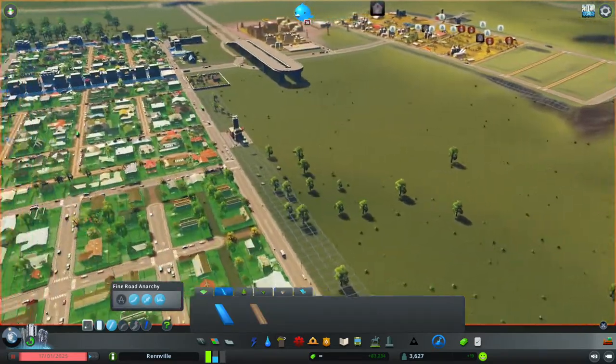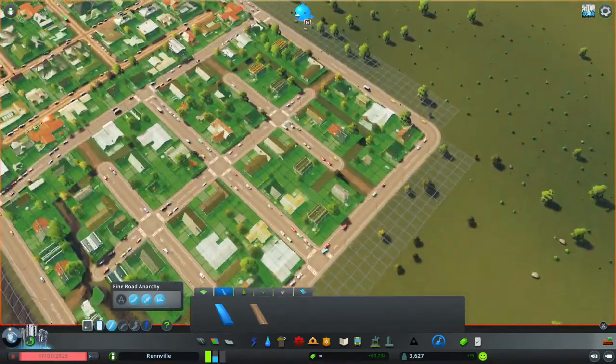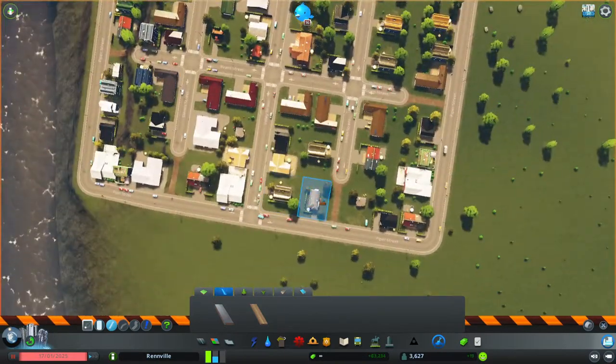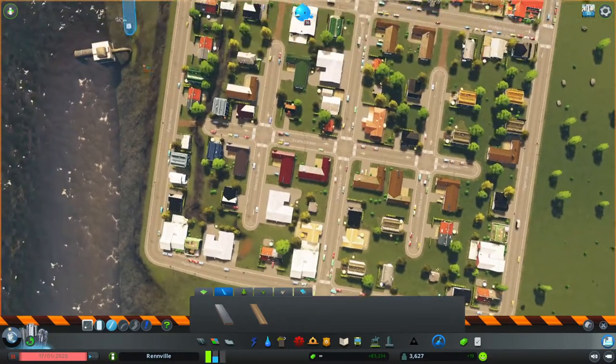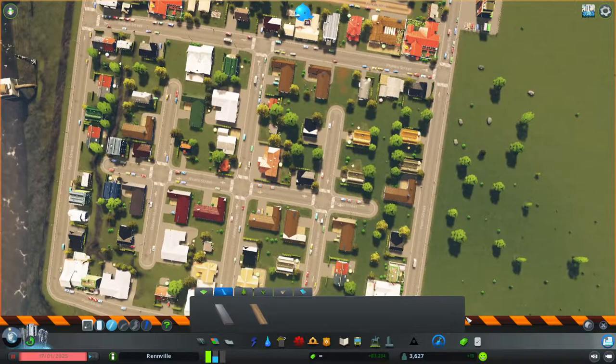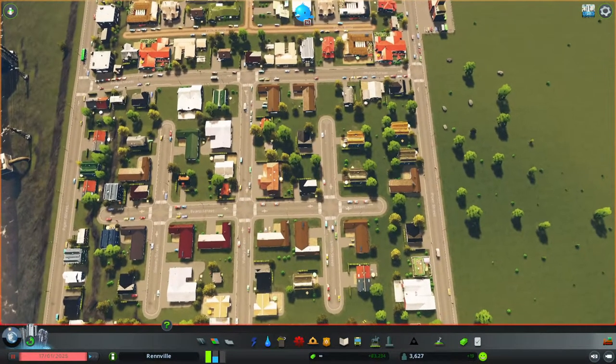Welcome back. Now we're going to look at paths. The paths tool allows us to add paths to our city. I've already put some paths in beforehand — if I just delete them, we'll see why we want to introduce paths, because our citizens will actually walk around.